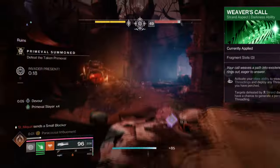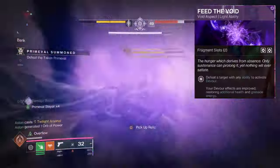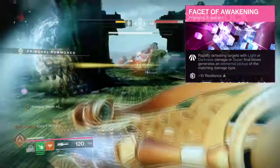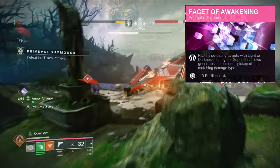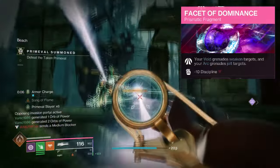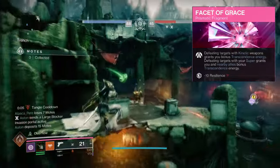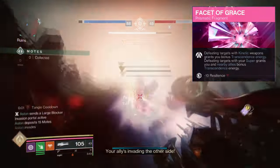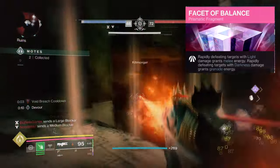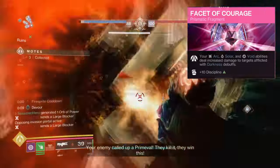For aspects and fragments, we have the following. Weaver's Call, where activating your class ability will produce 3 threadlings that will attack the nearest target. Feed the Void, where getting any ability kills grants Devour — Devour improves self-healing and also grants grenade energy. Facet of Awakening, where rapidly defeating targets with light or darkness damage or super final blows generates an elemental pickup of the matching damage type. Facet of Dominance, where your Void grenades weaken targets and your Arc grenades jolt targets. Facet of Grace, where defeating targets with kinetic weapons grants you bonus transcendence energy.